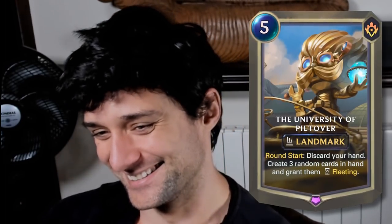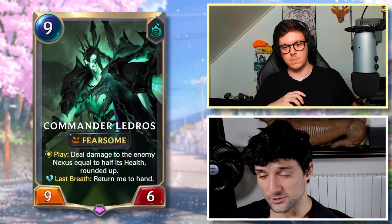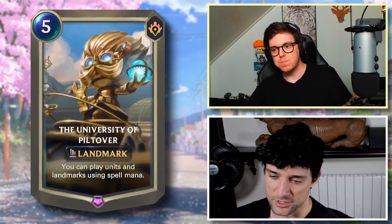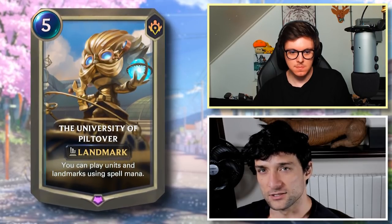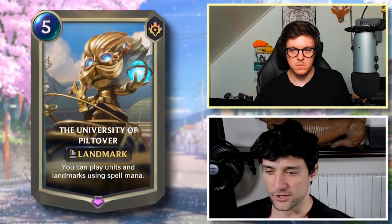The card nobody plays — and here's the updated version. University of Piltover landmark, 5 cost: you can play units and landmarks using spell mana. That's got to be insane, right? Bladgear's turn 6. That's got to be absolutely broken. But is it though? You do lose 5 mana and do nothing on the turn you play it. Although you can play it on mana 5 and play a 3-cost next turn, you can't play 9-costs on turn 6. It's a pretty dead landmark after that initial big turn.